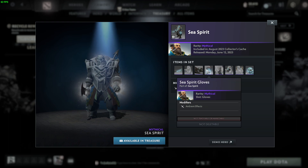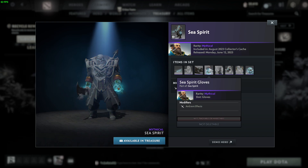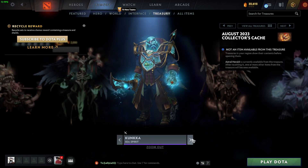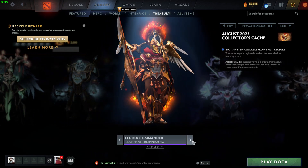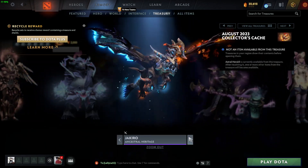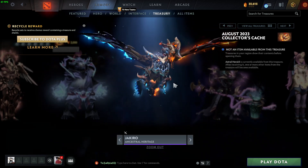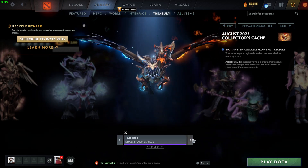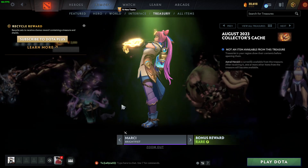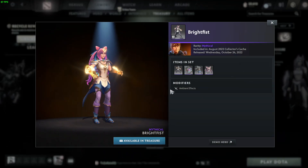Conker is cool — yeah, I like the Conker set. Jackyro — I already have too many Jackyros, so it's nice. I got Dazzle, and this is Mercy, which is sick — of course, really really nice Mercy set.